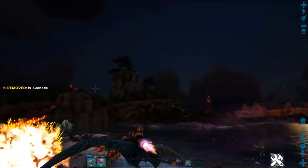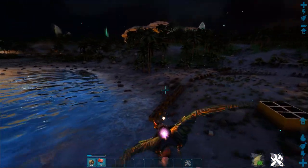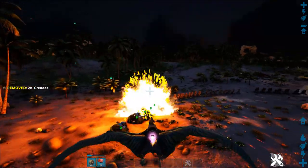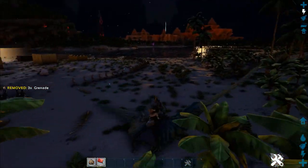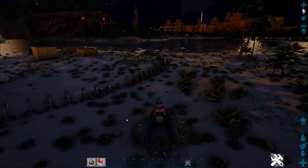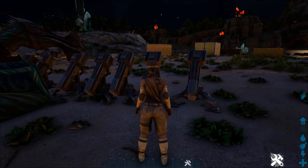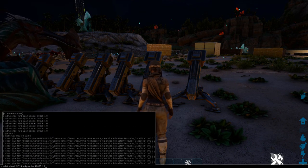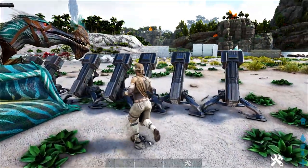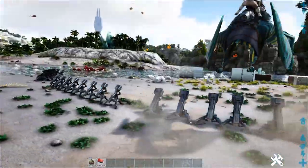It looks like it does do splash damage to turrets - that's interesting. You can definitely destroy some turrets with this guy, and that's certainly a possibility because grenades are pretty cheap to make. Let's go ahead and land - I'm going to set the time of day so I can actually see.